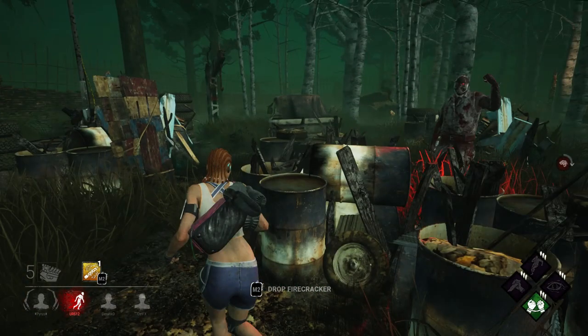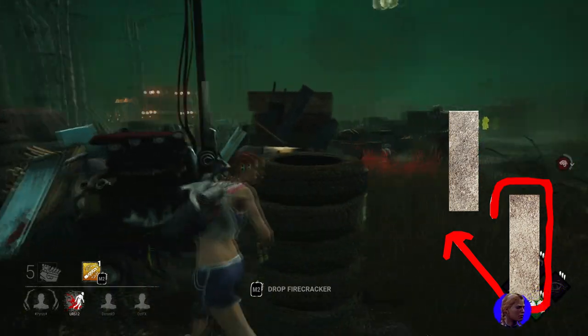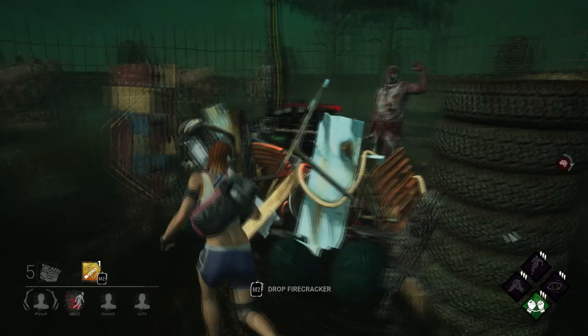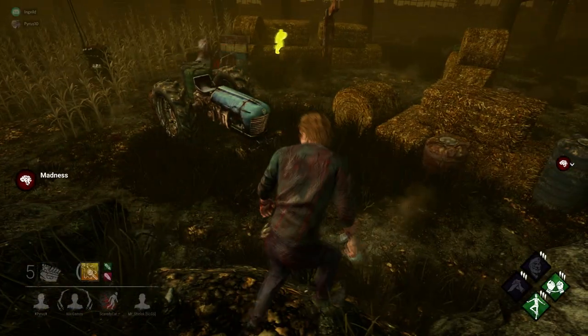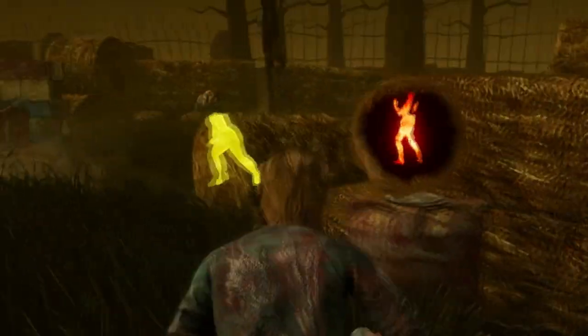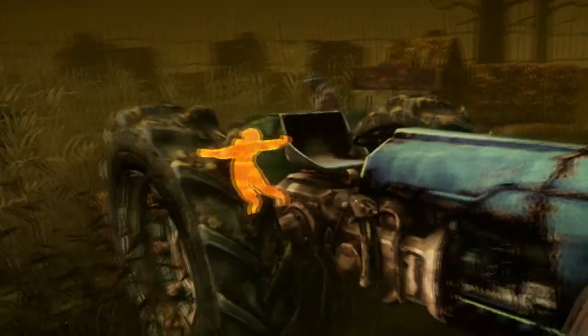Rather than go for the pallet like you normally would, I just run straight across — and that works. What you can do again is just mix it up by mind-gaming the doctor, and going for a regular loop once in a while as well. Because if you keep doing the same thing, the doctor will predict you, he will zap you, and you will not be able to pull down that pallet. You do not want that to happen.